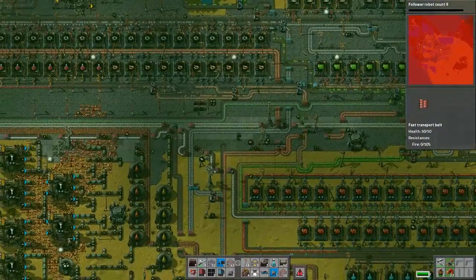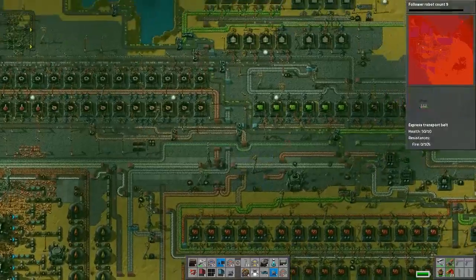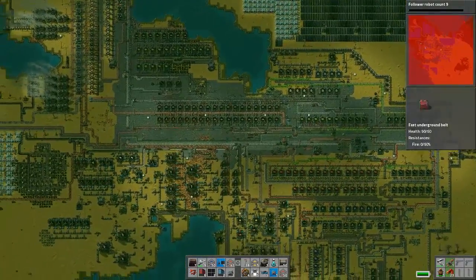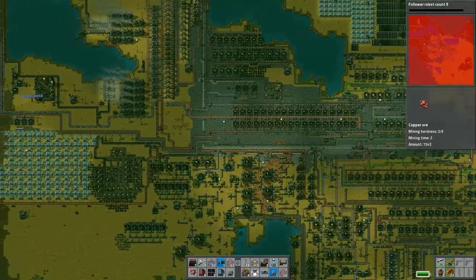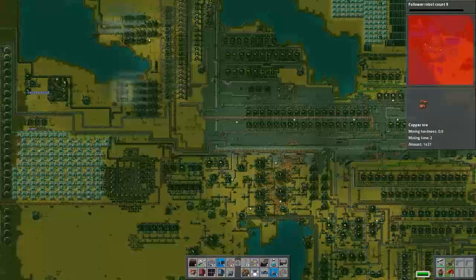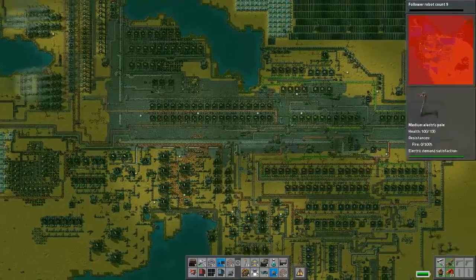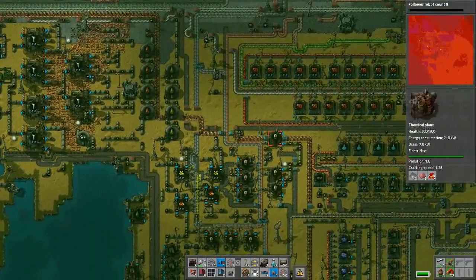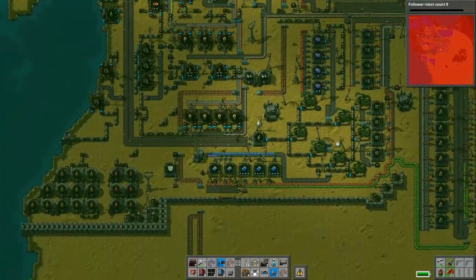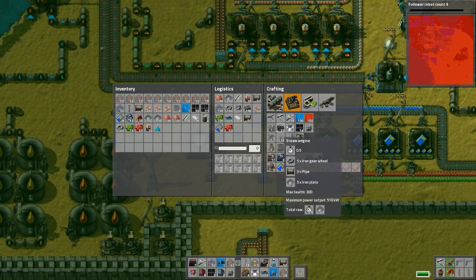We're so backed up on iron plates — I think they're just not filtering to the right locations properly. What do you need for electronic circuits? It's copper and copper wire. I've got two mines on the south — I'm gonna set up an electric smelting line, take some iron.